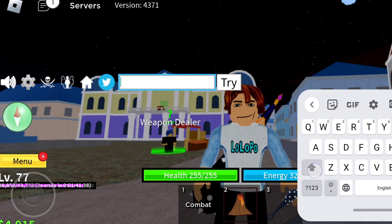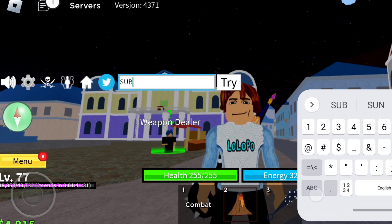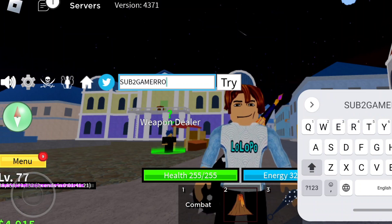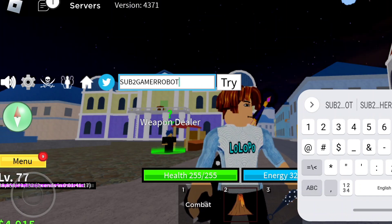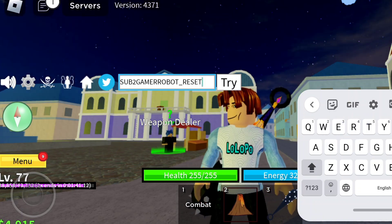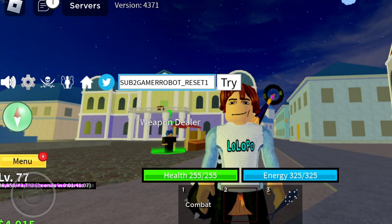Now I'll show you two stat reset codes. The first is SUB2GAMERROBOT_RESET1 — S-U-B, the number 2, G-A-M-E-R-R-O-B-O-T, underscore, R-E-S-E-T, 1. Use this code to reset your stats. I've already redeemed this one.